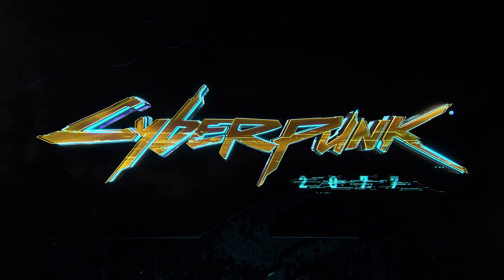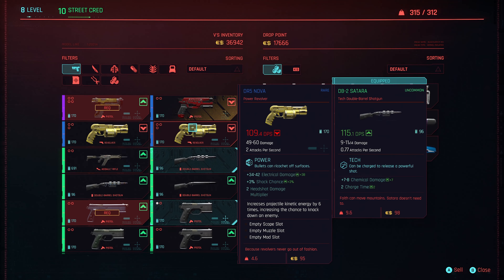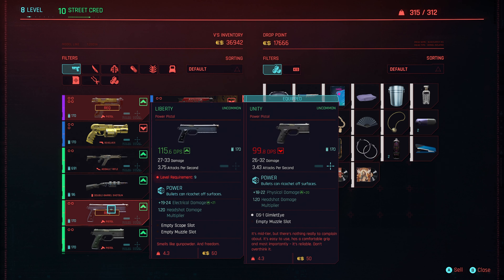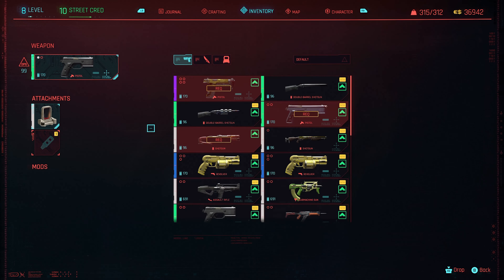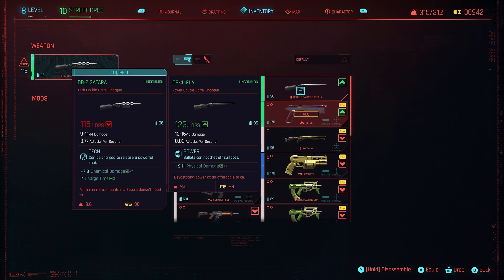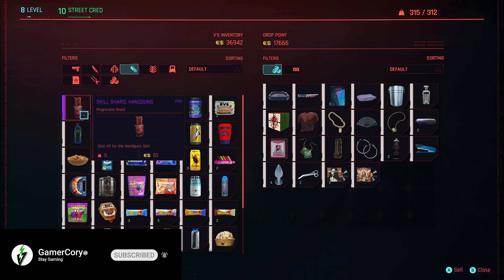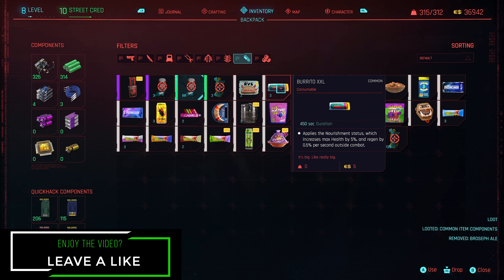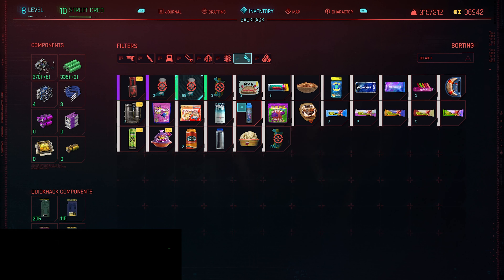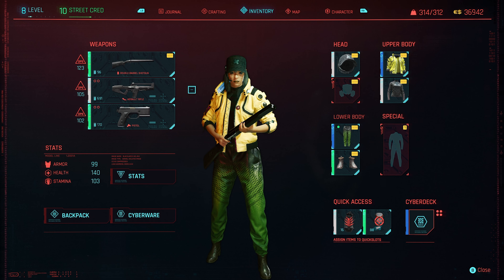Cyberpunk 2077 needs a lot of cash, and if you put any time into this game you know how easily you can spend it and how quickly it's just gone. In today's episode I want to show you guys the best opportunities to make money — Eddies, euro dollars, dinero, whatever you want to call it — so you can buy whatever you need in Night City, whether that's a new motorcycle, clothing for armor, cyberware from the ripper doc, or a brand new weapon.